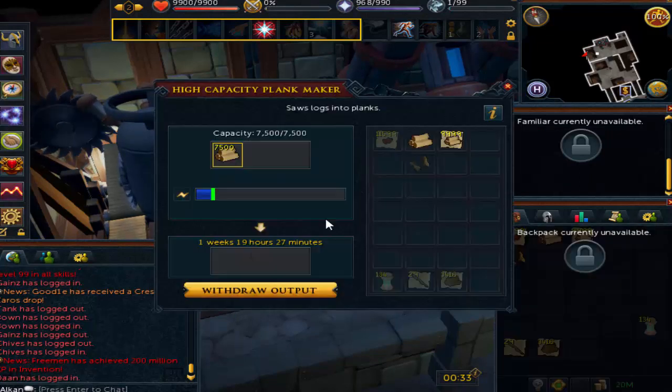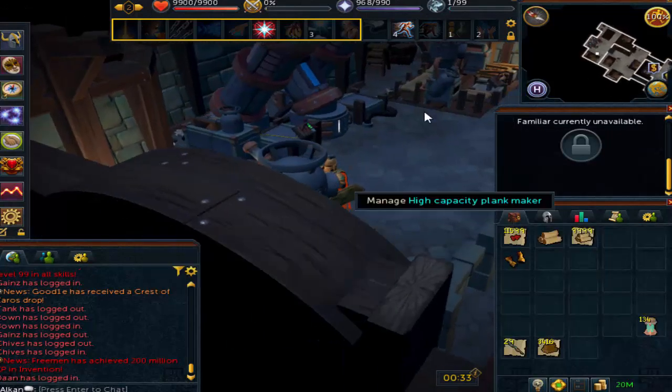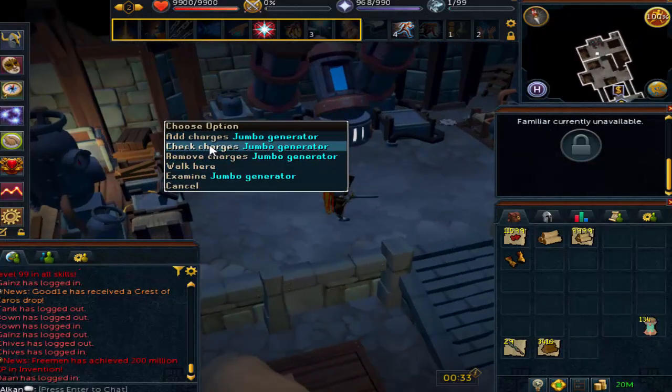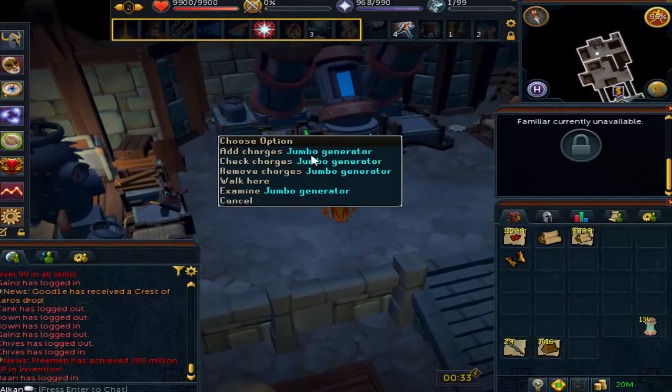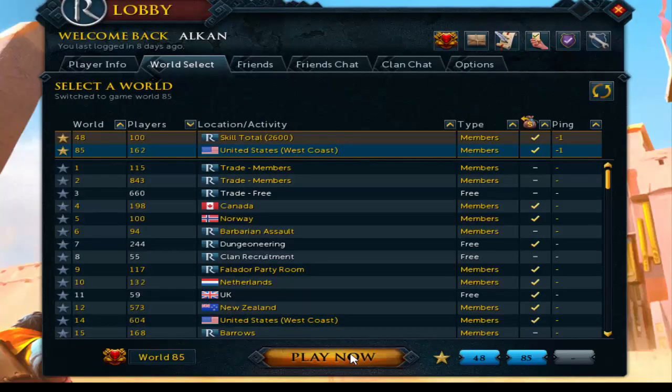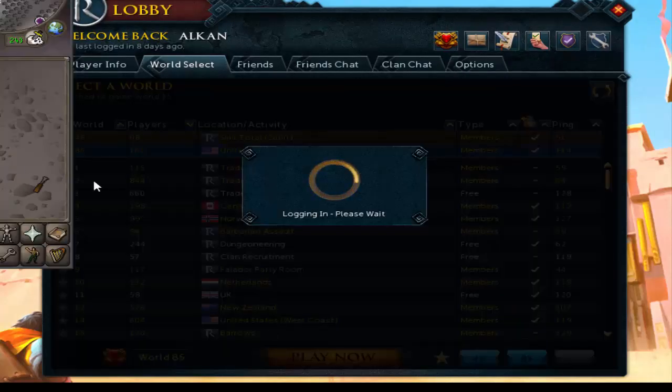I do believe that the Auto Alching Machine makes a bit more profit. But like I said, it just takes a bit more time to buy the materials. Plus, you need a lot of money because you're buying relatively expensive items — most of the rune items are out for good profit. Whereas the lower tier items that cost a few K don't make too much money.